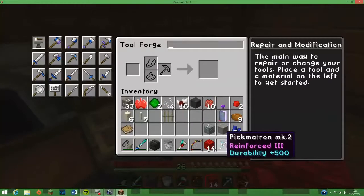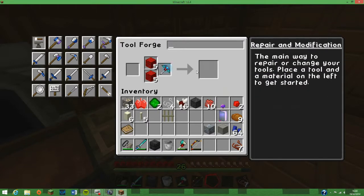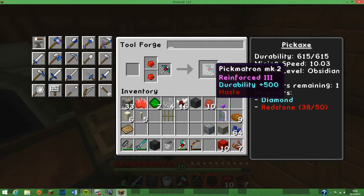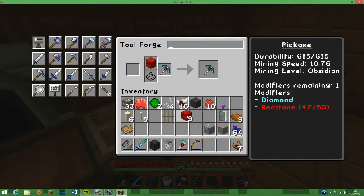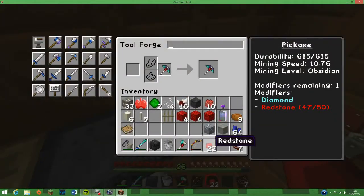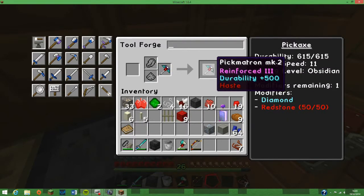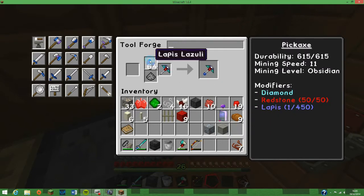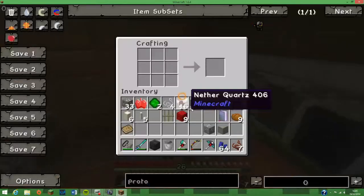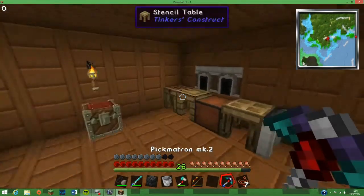That's close enough. Tool forge, putting that on there — not the wrong bit. Now you just want me to do redstone. This isn't going right. One, two, three. I'll put luck on it. I'm making that into lapis blocks — I cannot be bothered, especially if we have to do it 450 times. I don't know about you, but I'm not doing that. Here we are — the Pikmatron Mark 2. Mining level is still obsidian.